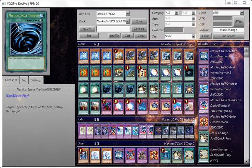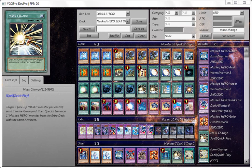I run three MSTs and two Mask Change. I decided to cut it down to two instead of three because I'm running four Mask Change type cards in here — two Mask Change and two Mask Change Second — so I like to balance it out.